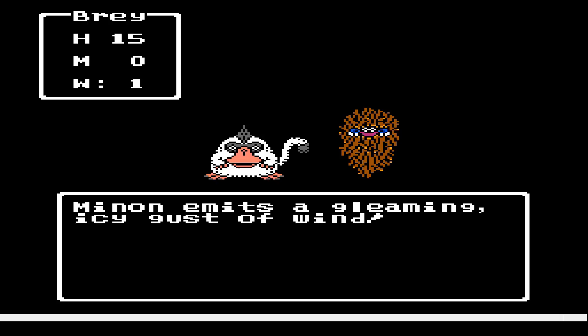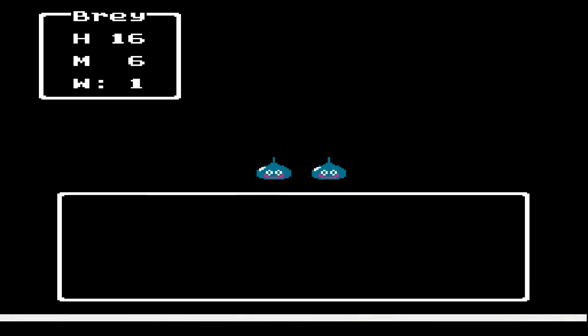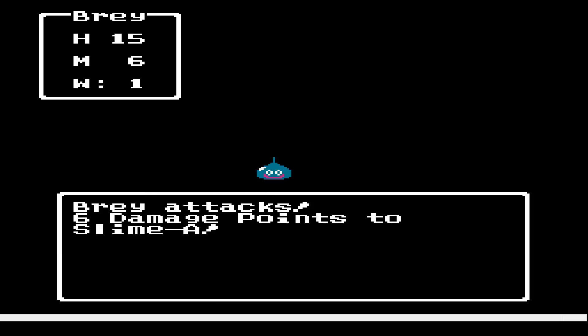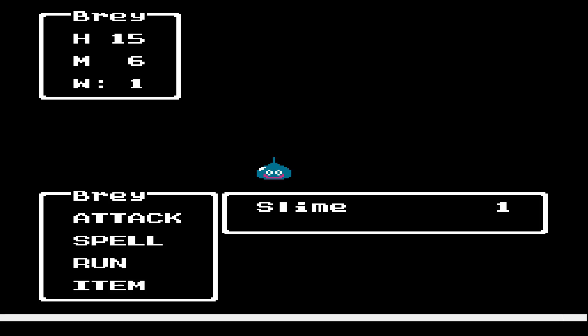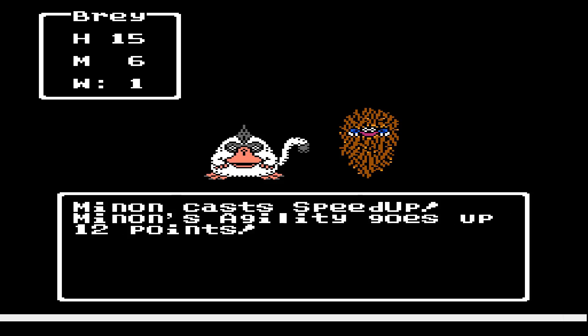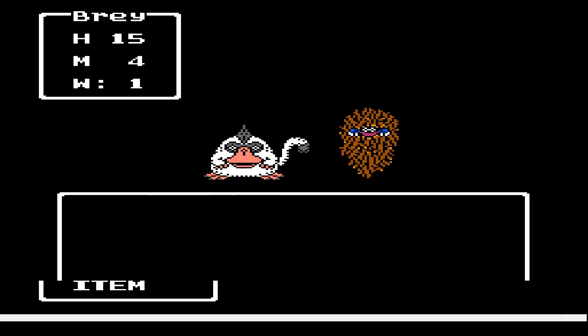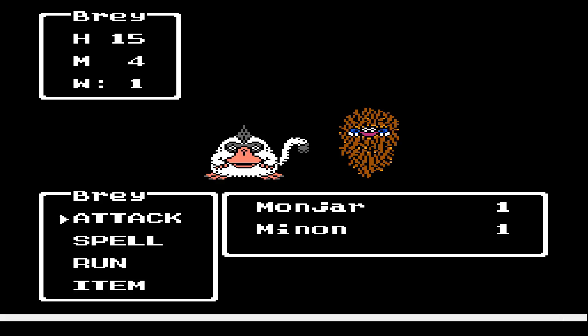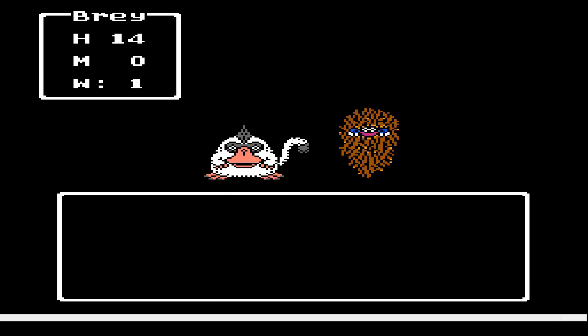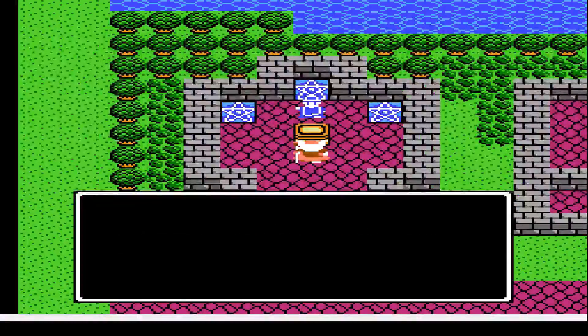I'll put the randomizer information in the description for the video. I believe it also randomizes... I got the encounters set to normal, so it shouldn't be a big problem. You can set it up to like four times, I think, which is probably every five seconds you're getting into a fight — no thank you.